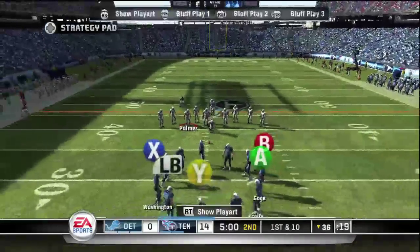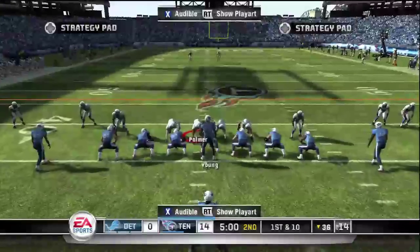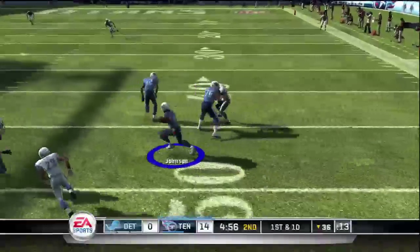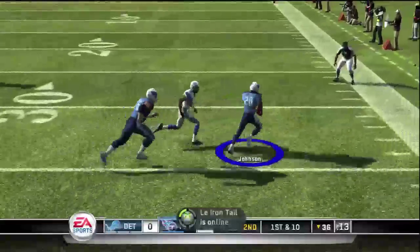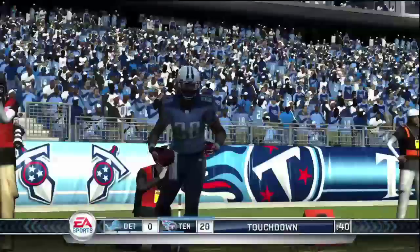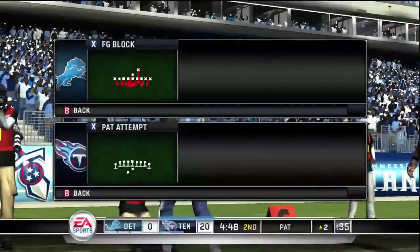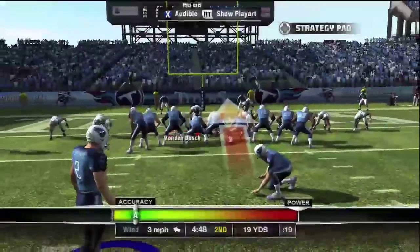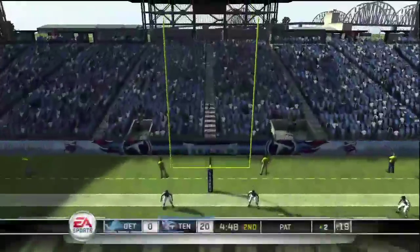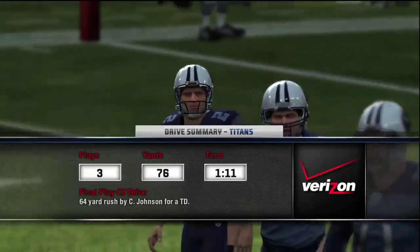Pick a running play - it doesn't really matter - and on defense pick something like a punt return or field goal block. With unlimited rewind, toss the ball to Chris Johnson and you pretty much have an open field with only one guy to dodge. Make sure the arrow is pointing down and you're at least at the 20-yard line or fewer, which means the run will be at least 80 yards. Run it in and the Home Run achievement unlocks immediately.